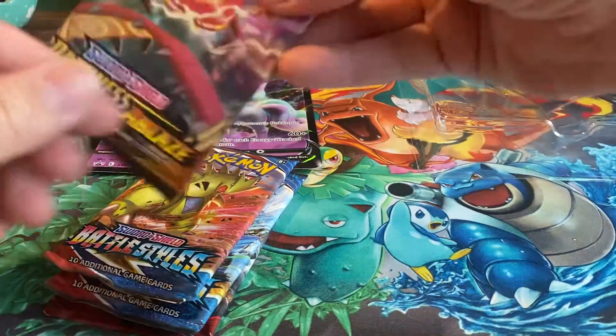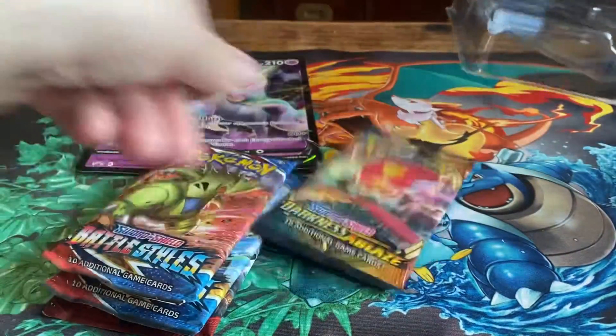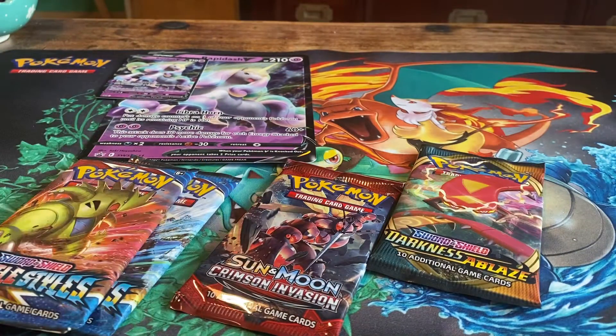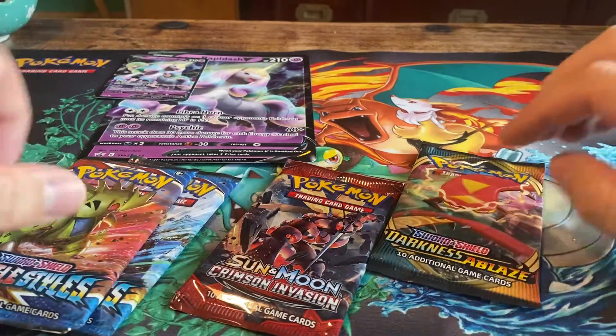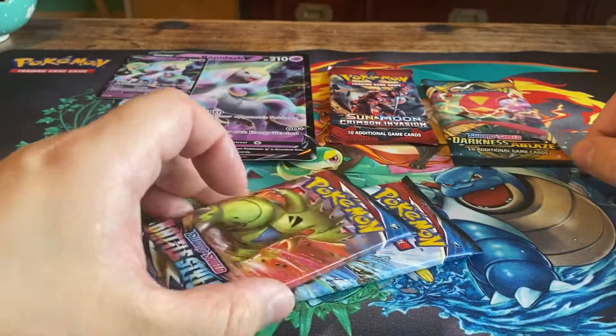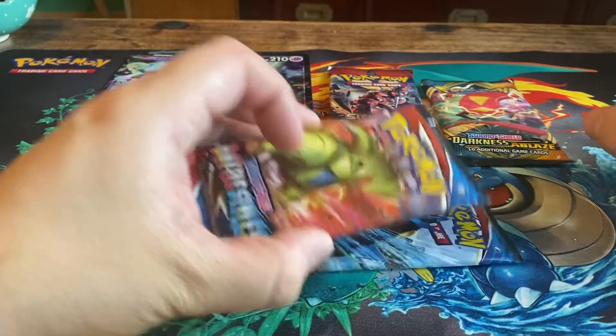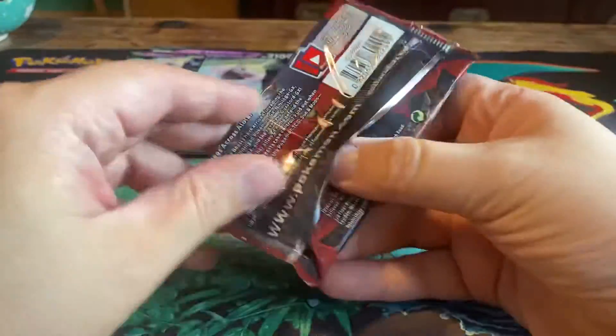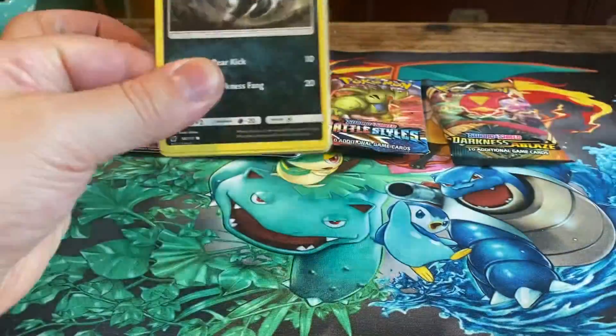Then we get two Battle Styles boosters, a Darkness Ablaze booster, and a Sun and Moon Crimson Invasion pack. It's an older set, but at least we can get some good stuff out of here. I don't believe there's a Charizard in this one though. Let's take a look at that one first.